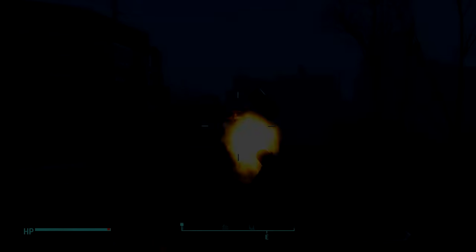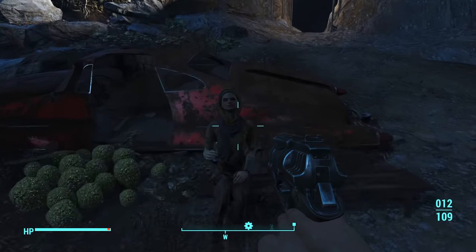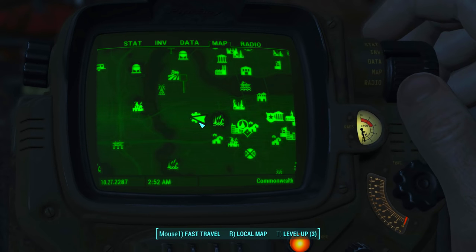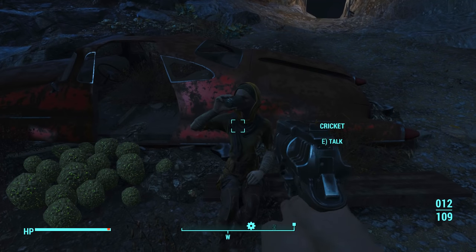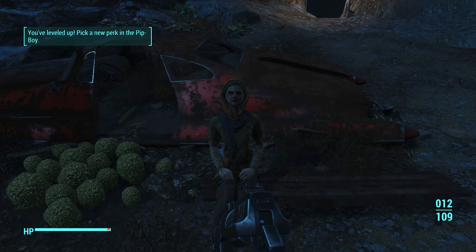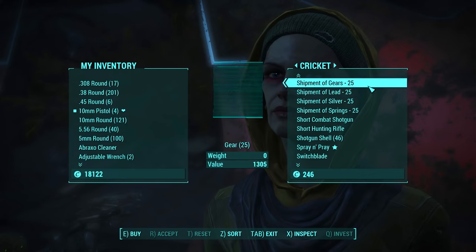Moving on, I'm now going to show you how to obtain the Spray and Prey, which is effectively the Tommy Gun from real life. It's one of my favourite weapons in Fallout 4 because it fires explosive rounds. To obtain this weapon, make your way to this location near Vault 81, and find someone named Cricket. You can find her at a number of different locations around the map, this simply being one of those. If you arrive and Cricket isn't here, just sit down on one of the seats nearby and wait for her to arrive.